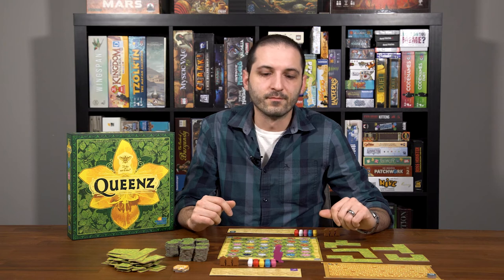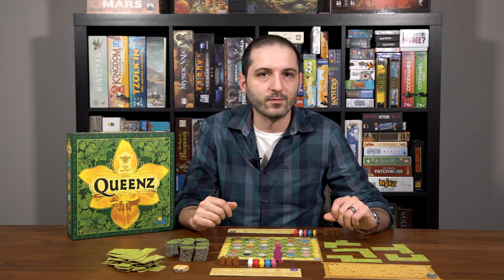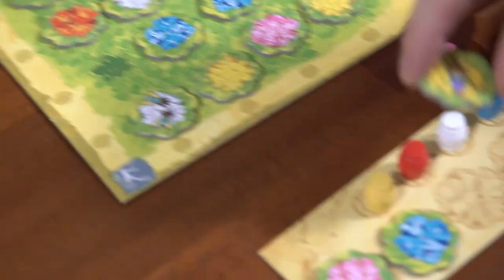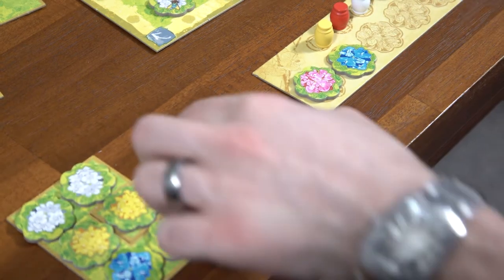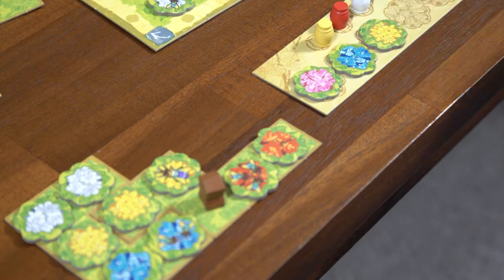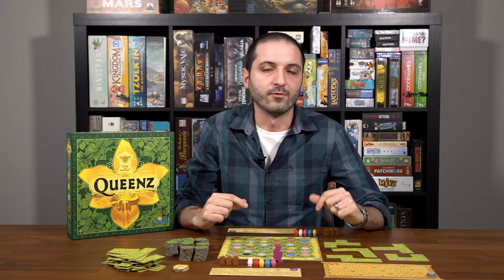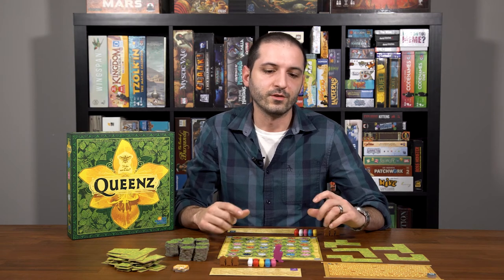Some orchid tokens have bees on them. The ones with a single bee are called queens. Those have a special one-time ability that can only be activated right when the queen is selected off the board. If you choose to do so, after taking a queen and putting it in your supply, you may immediately swap it with one of your existing orchid tokens from any of your previously bloomed fields. The token that you replace with your queen returns to your storage board. You do not produce honey or score additional points when swapping the queen token. Remember, this is an optional ability, but if you don't do it immediately when you take the queen from the board, you cannot do this later.